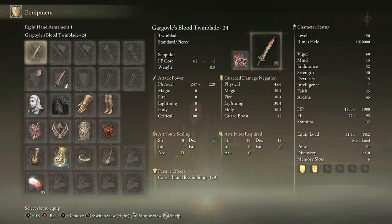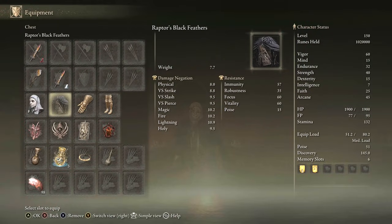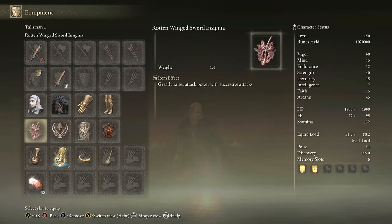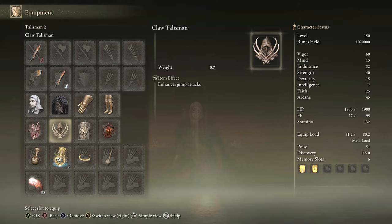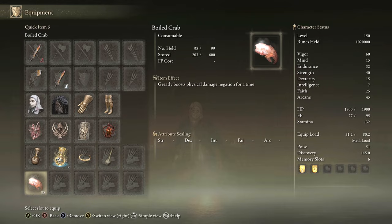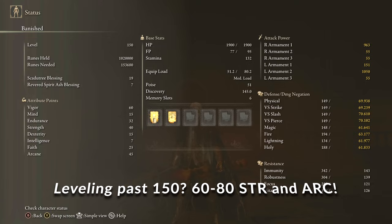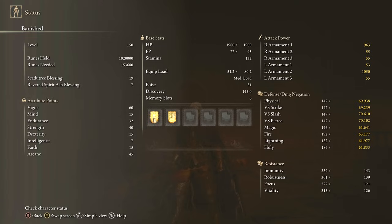Equipment: Gargoyle's Blood Twin Blade with Seppuku, Cold Affinity Chilling Mist Gargoyle Twin Blade, any seal for buffs, White Mask, Raptor's Black Feathers, Rottenwing Sword Insignia, Claw Talisman, Dragon Crest Great Shield Talisman, Lord of Blood's Exaltation, Thorny Tier, Faith Tier, and Boiled Crab. Stats: 60 Vigor, 15 Mind, 32 Endurance, 40 Strength, 45 Arcane, 15 Faith — that's 25 Faith with the Faith Tier. Buffs: Golden Vow, Blessings Boon, and Boiled Crab for defense.